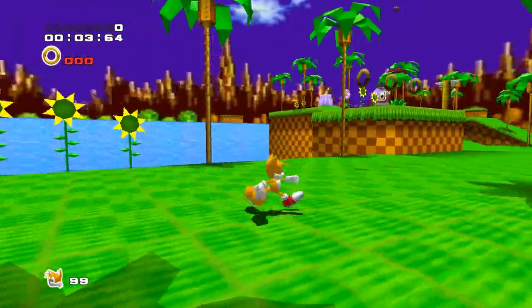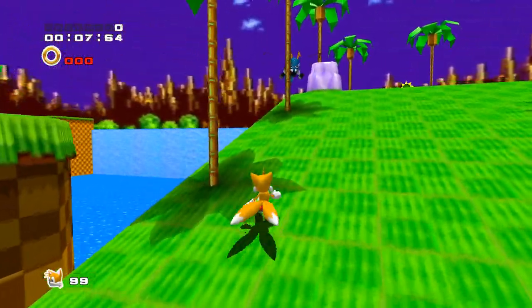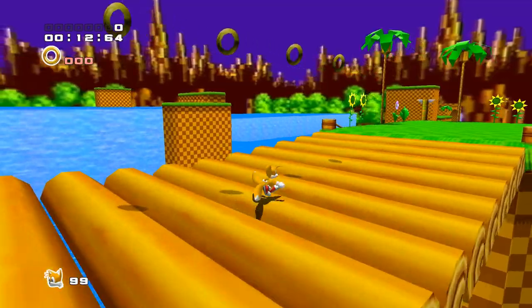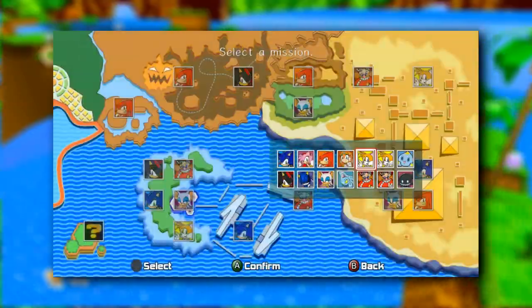Now I don't really plan on making channel updates often unless I have something significant to share. I felt this was the appropriate time for us to have one though, as Green Hill Zone didn't really fit with the tone of the last story. So for the rest of this quick update, the footage you'll see are the other characters completing Green Hill ringless via the character select mod.